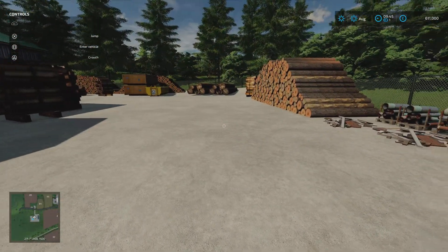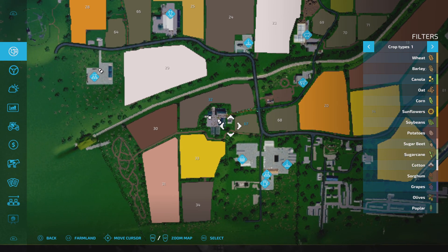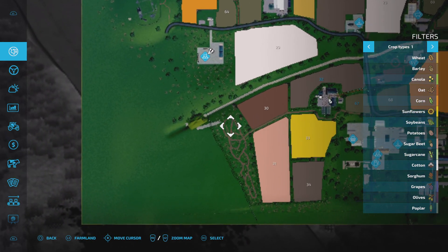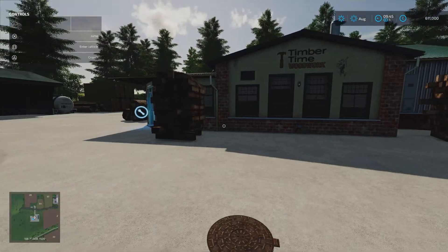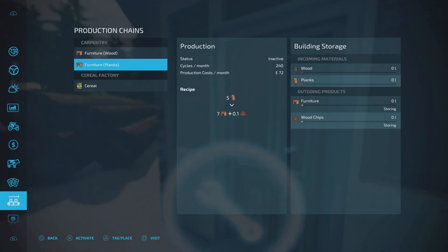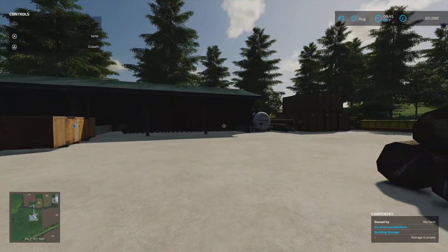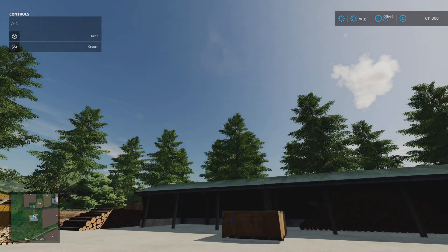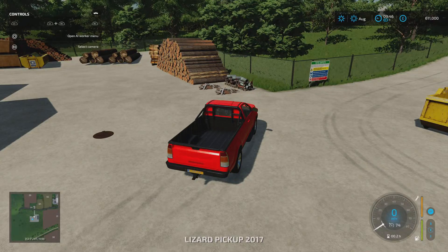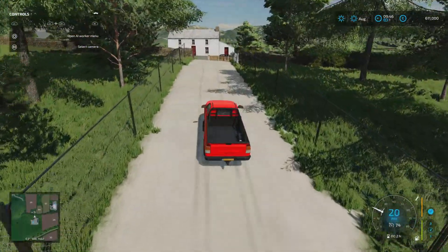There's a little track - if you come out the back of Wilkswood Farm, the track that runs through there takes you back to a bit of woodland. If you click on carpentry to manage it, we've got furniture from wood and furniture from planks, but we can't make planks because we don't have a sawmill. If you want to bring planks to the carpentry you're going to need a sawmill. There are plenty of modded ones in various shapes and sizes - that might be something you'd want to put on that placeables area. Or you might not want to do logging at all. Just to make you aware - there is no sawmill. We have carpentry, but if you want planks you'll need some way of making them.